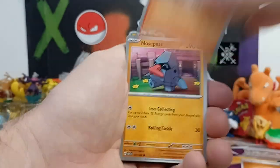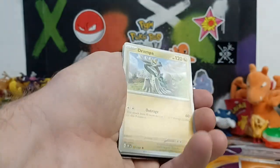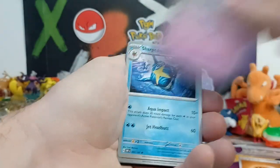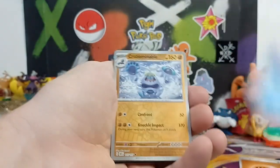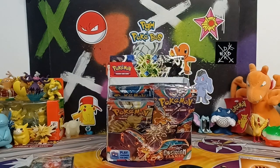We get some solid hits back to back and then it just all dies down. Opening up this last pack and letting Darius jump in to see if that right side has any hits in it. Drampa, Espeon, Sharpedo, Crabominable, and Togekiss. I'll let Darius jump in to open up some packs.